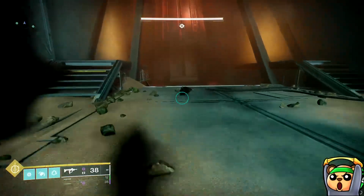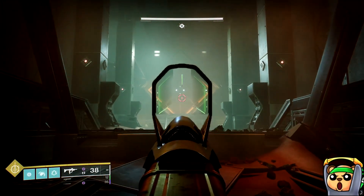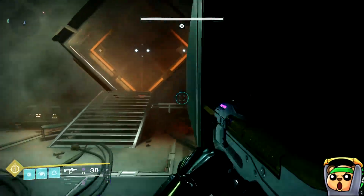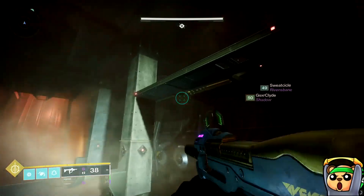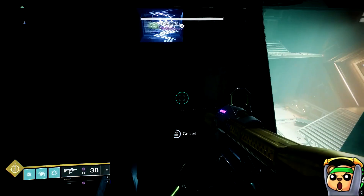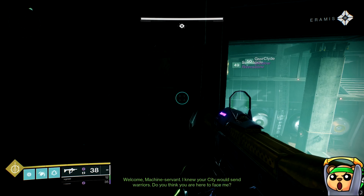Your first terminal lore will be located directly under the bunker that you just went down after completing the first encounter. As soon as you go down the Warmind slip and slide, when you land, the terminal will be immediately to the top right of your body. You want to climb some platforms on the left side and then jump across to the right. There'll be a platform you can jump to, and then the terminal will be right there for you to scan.